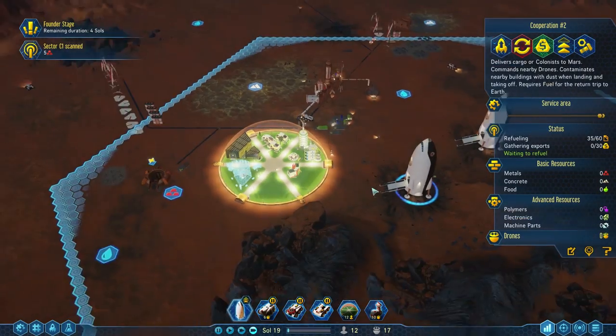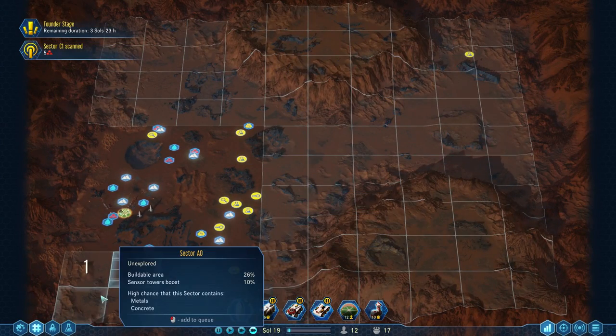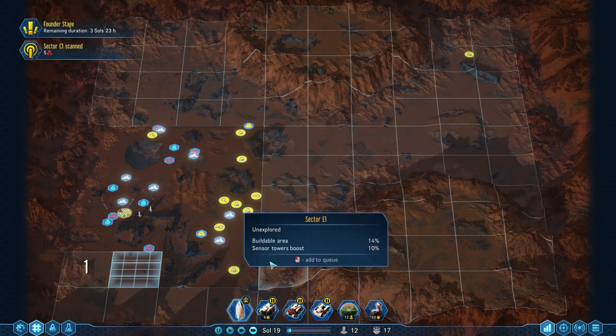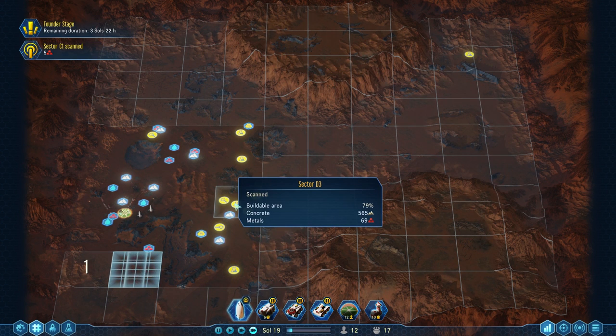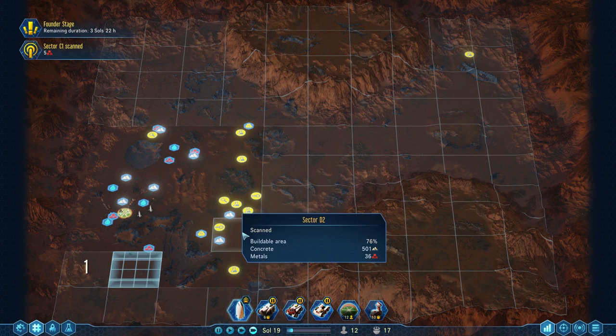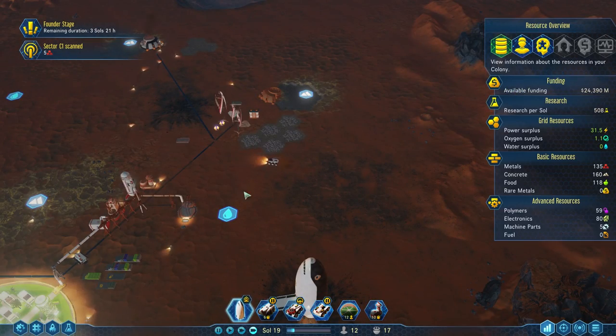More sector scans are happening. We would like to scan these sectors a lot faster, but our speed is going a lot slower because we don't have any sensor towers built nearby. So we'd like to do that. We'd also like our Explorer to keep exploring — it's low on power, so let's get it to charge up.